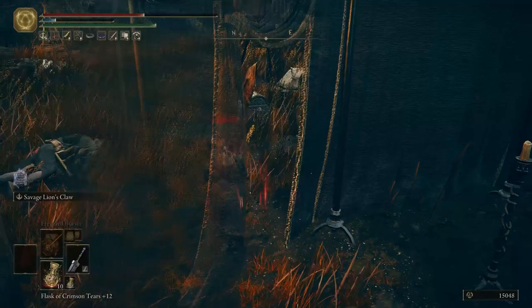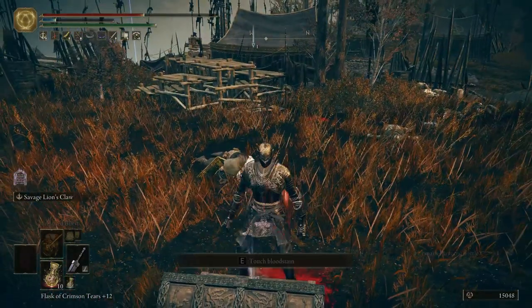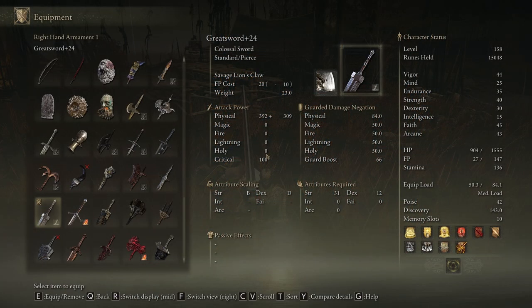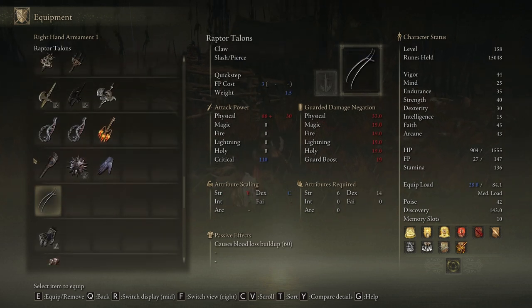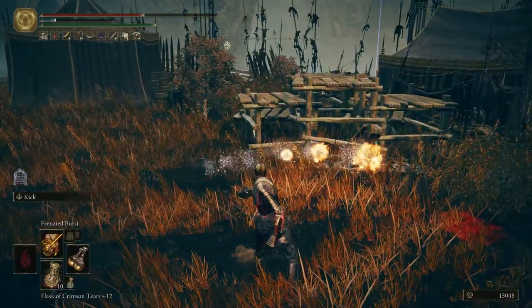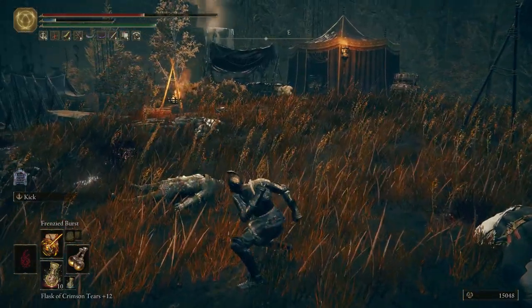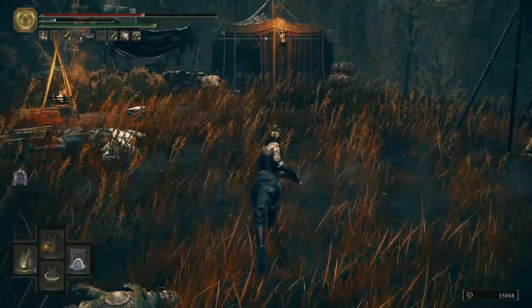I missed one thing, and that thing is this chest — with the Fire Spark perfume bottle. This is a new weapon from the DLC that I have missed, and you probably have missed as well. No FP consumption for all of this fire damage.